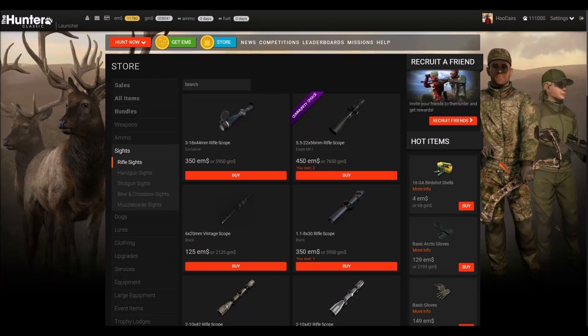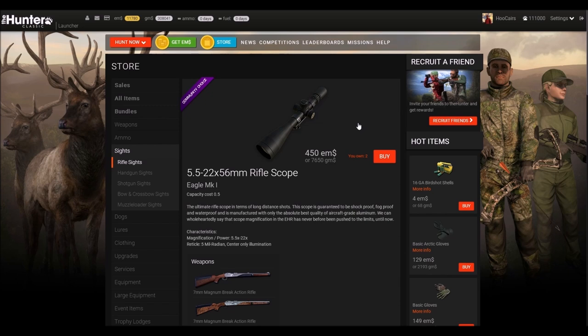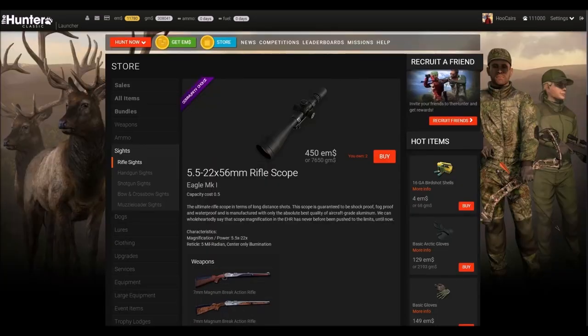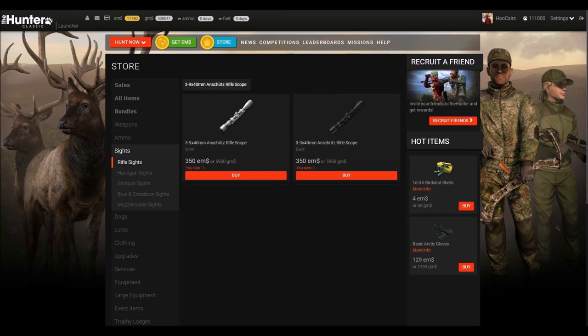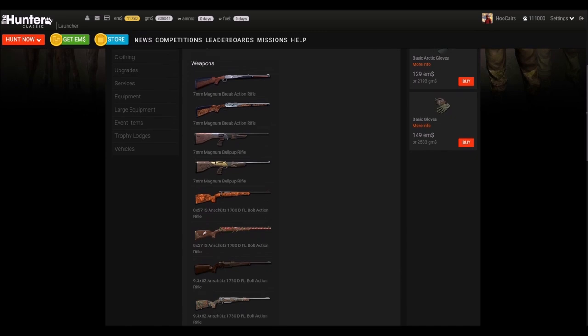Next, look for a zoomable scope that fits many rifles. I would recommend the following two. First, the 56mm rifle scope — the zoom reaches from 5.5 to 22, which is currently the best zoom available in the game, with an endless list of rifles it can be used for. The only downside is that close-up and follow-up shots can be difficult, as 5.5x is still a big magnification. A really good alternative is the 3-9x40mm Anschütz rifle scope, which also comes in two variations. This scope is a must-pick in your early shopping days due to its very practical range of zoom levels and a really long list of rifles you can mount it on.